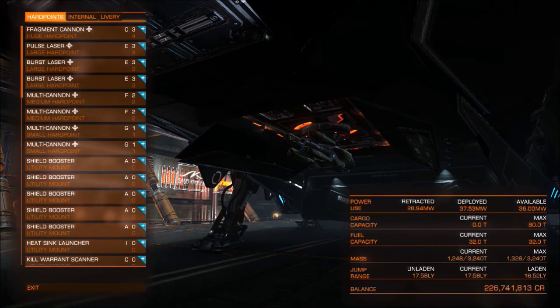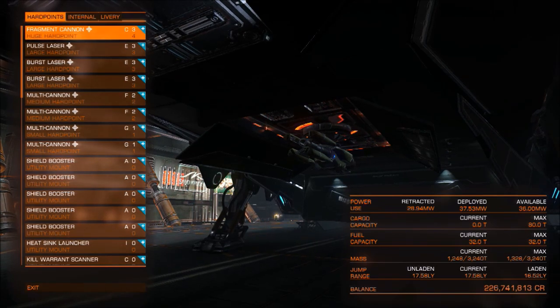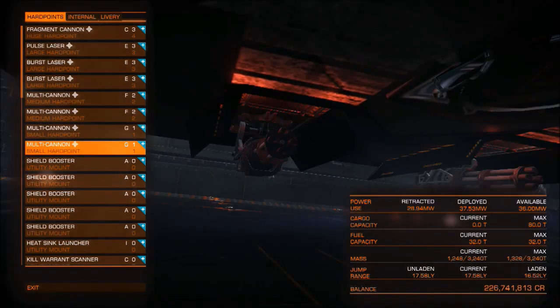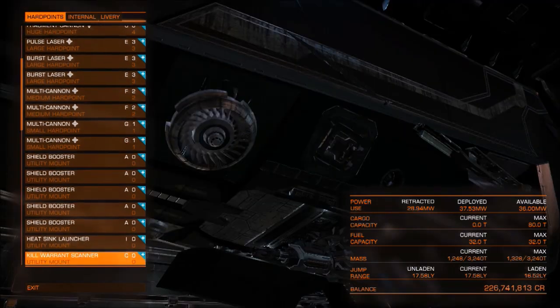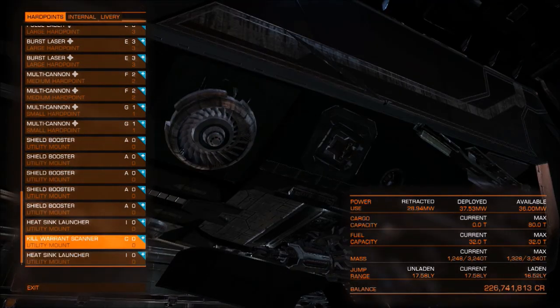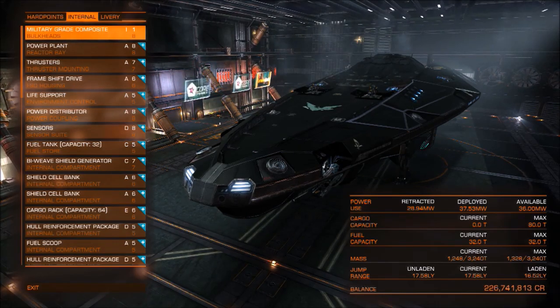It is a big bad ship, it has a lot of weaponry — a lot of very good weaponry — and with shield cell banks and shield boosters for days this thing can become a complete tank. I put bi-weaves on mine but even with the bi-weave shield, with that many shield boosters, the shield strength was really ridiculous and the recharge rate was really, really fast.